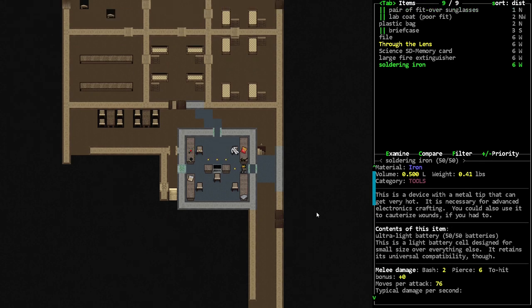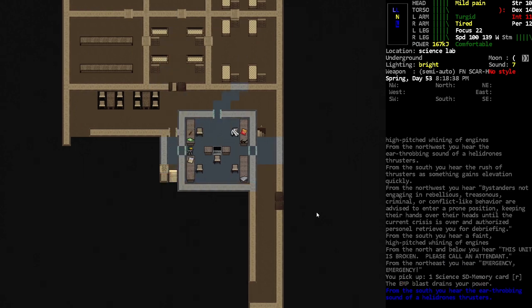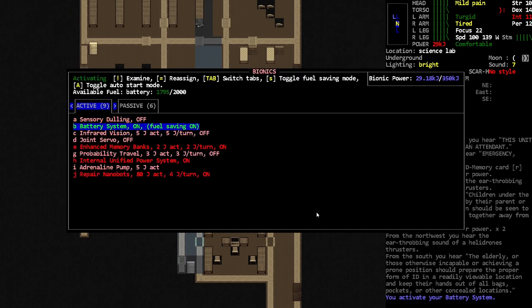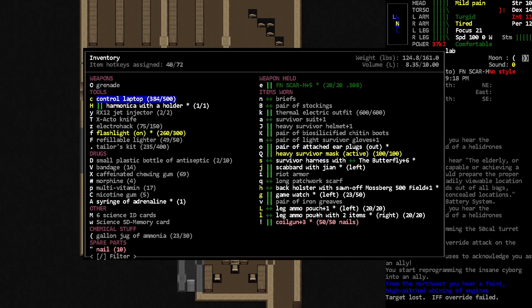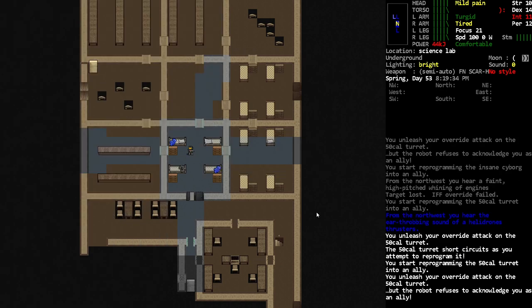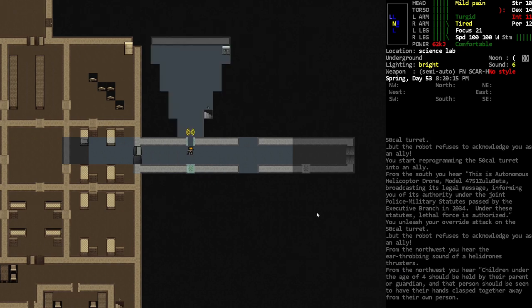What else is in here? A science SD card — I don't know what's on that, but that sounds like a quest item down the road. EMP blast — something just EMP'd me, and they EMP'd me again. So I think there's something around here, I don't know what, but it's got EMPs. It might be a heli drone. Oh, target lost — so something's going out of our reality bubble or something. Yeah, this thing is tough to hack as well.